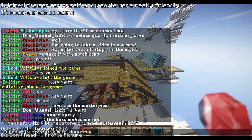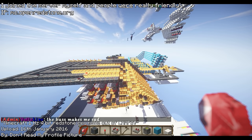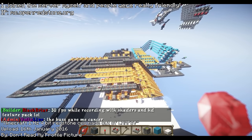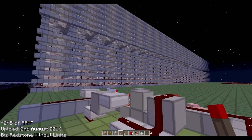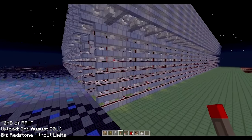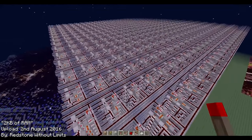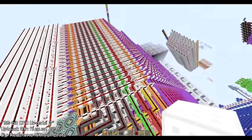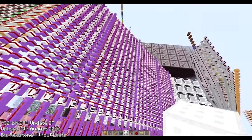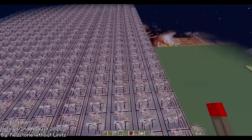That was until 2015, when members of a server called Open Redstone Engineers began taking interest in Minecraft computers and building their own, developing parts of CPUs and so on. One particular innovator of this era was a YouTube channel called Redstone Without Limits, who created an independent 2KB of RAM using comparators, and started working on a 32-bit CPU, although it doesn't appear that this project was ever finished, and the RAM module was pretty unusably big, even if it were impressive.